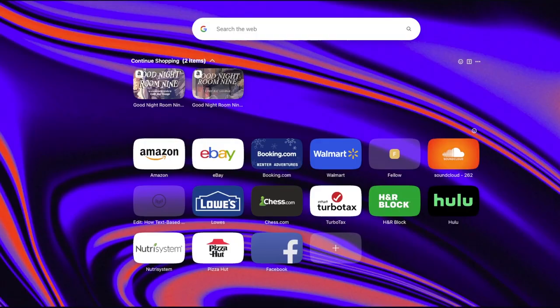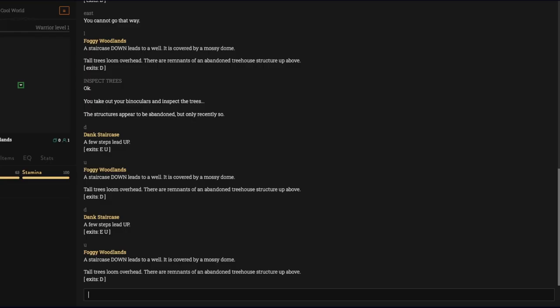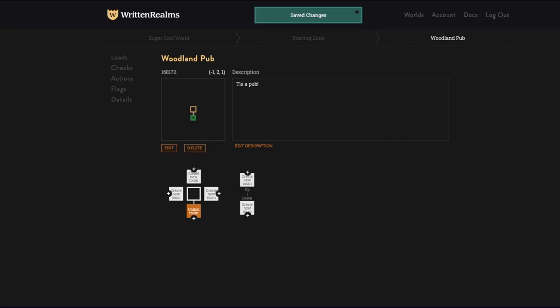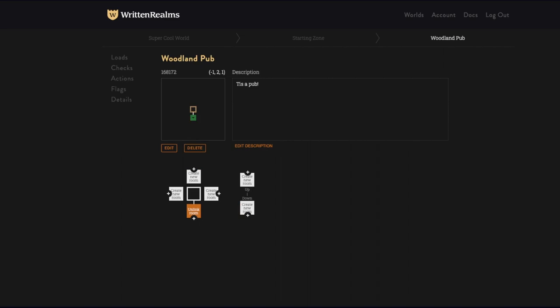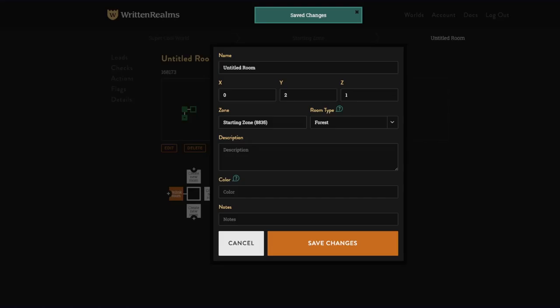I like to use the website colorhexa.com. I want this to be kind of a beigey brown. Make sure that you have the hashtag in there — boom, and now it is going to be brown. Sometimes it takes a while to show up. Sometimes if you make a new room you're not even going to have the option to put in the color — if that happens just save and then reopen it.